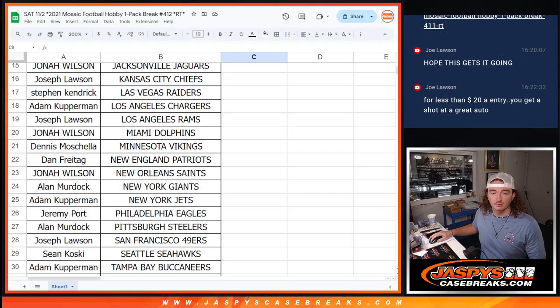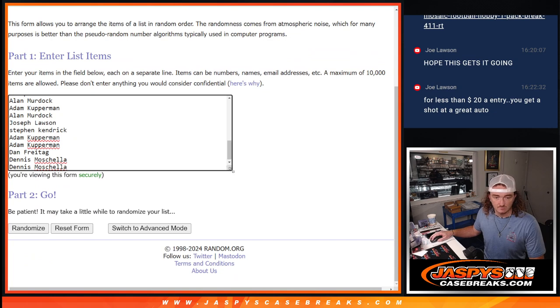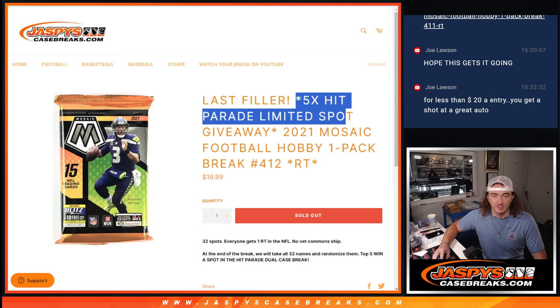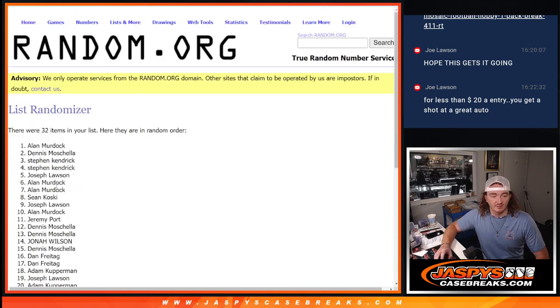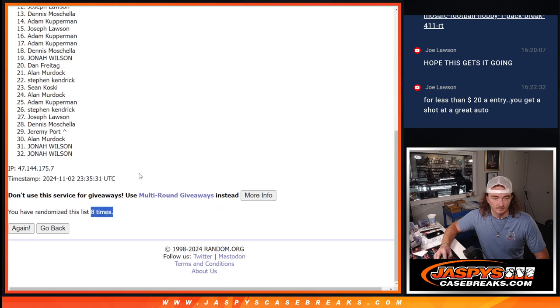Let's flip back over here — we're here to find out who gets spots in this giveaway, who gets spots in Hit Parade. So we're going to go ahead and paste our names from the randomizer. There we go. New dice roll now — three and a five for eight times. Top five get a spot in Hit Parade. Good luck everyone, appreciate everyone for getting in. One, two, three, four, five, six, seven. Double check — five and a three, eight times. Last time, good luck. Eight times.